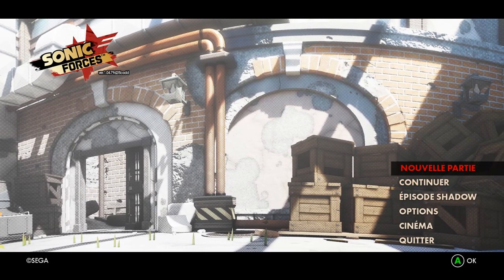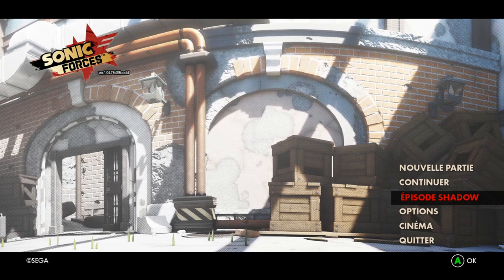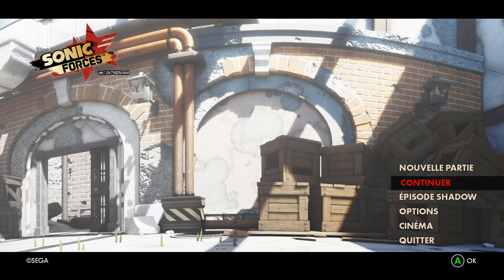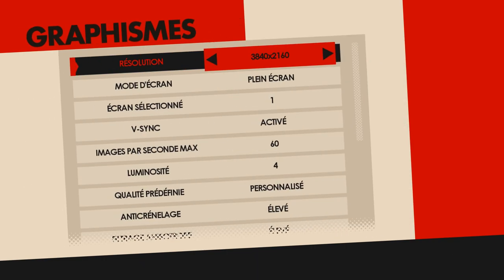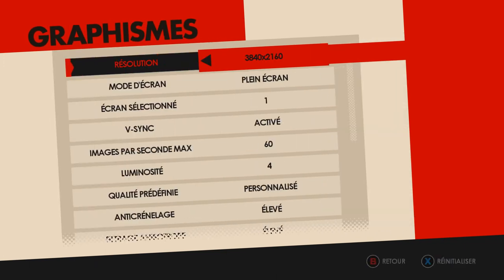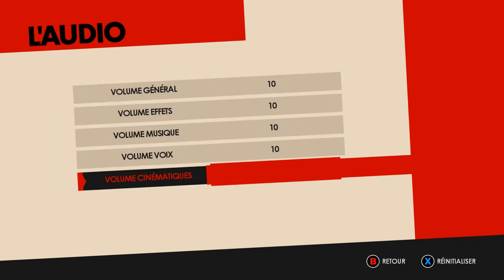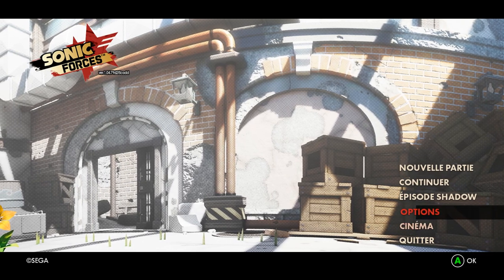Nous avons l'épisode Shadow, qui est un DLC gratuit qu'on débloque plus tard. Ensuite nous avons un mode options — classique, il y a les graphismes, difficile, tout ça, blablabla. Classique, audio, la manette qui bug... Voilà, il y a tout à montrer, c'est les options.